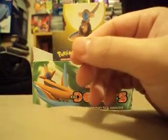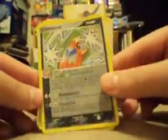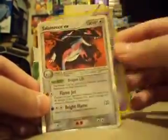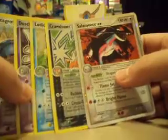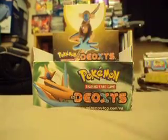So far in this part, I have pulled a Crawdaunt Hollow, Ludicolo Hollow, Dusclops Hollow, Metagross Hollow, and a Salamence EX. Including the Campert Hollow I got before, that is six hollows so far, which is very cool. Please subscribe and check out the next part. See ya guys.